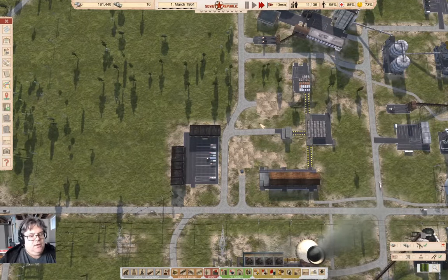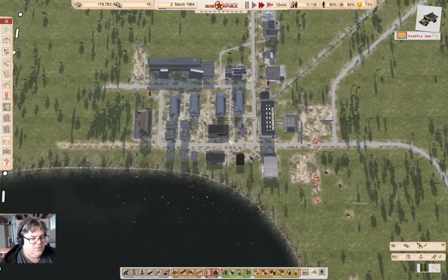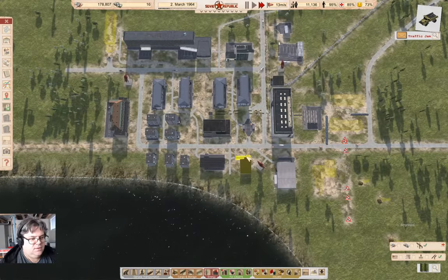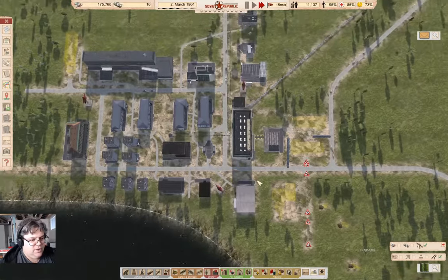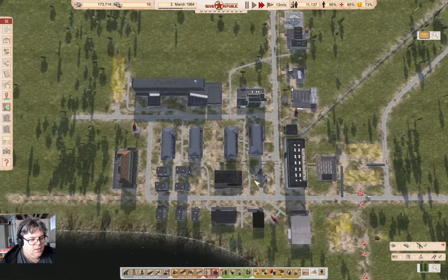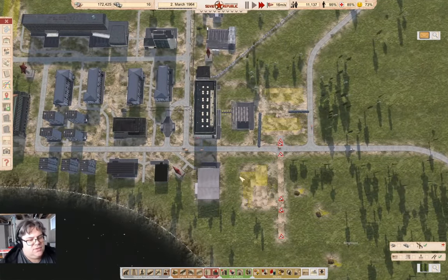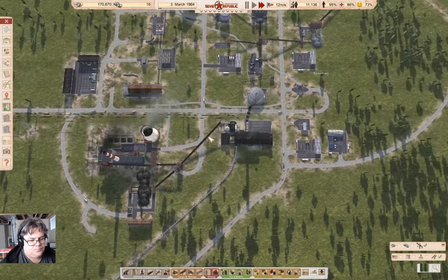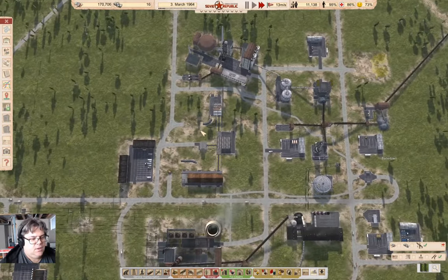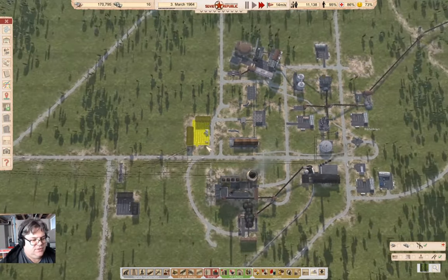I think that should allow assigning these to the helicopter construction office. We'll also need to build a passenger heliport somewhere, and we'll need construction labor from somewhere as well. Stuff is getting constructed at least, so that's good.